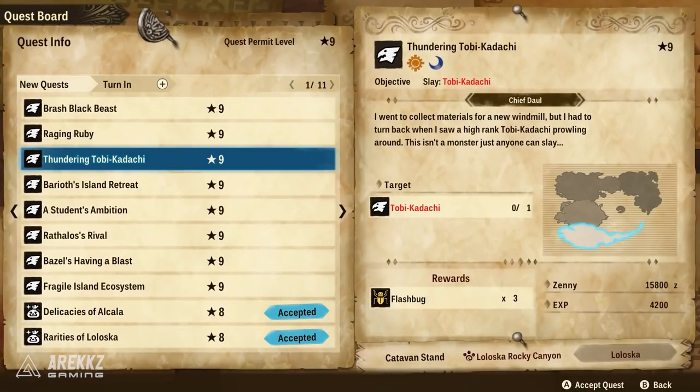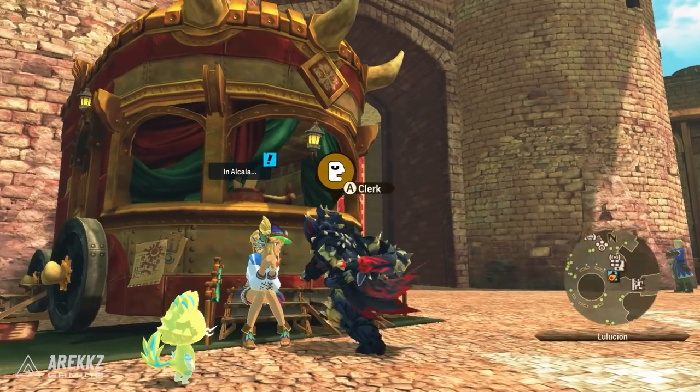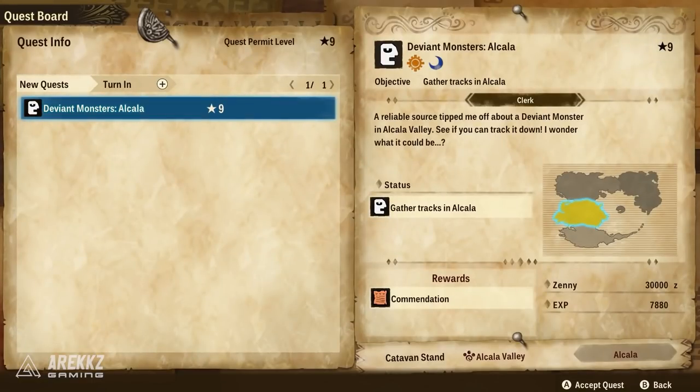The quest chain doesn't end here, but for the purposes of this video that is as far as you need to go. If you do return to her, she will give you a continual series of quests allowing you to go and hunt the remaining deviants across various different regions. It's a good way to farm them if you want to make the gear, but beyond unlocking 9-star kinship the rest is entirely up to you.